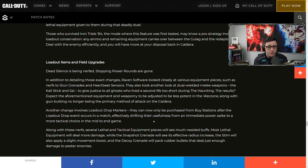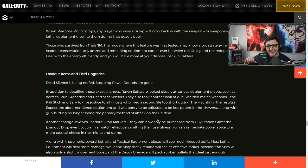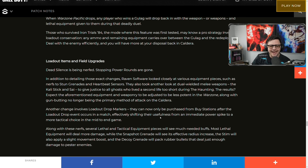Raven Software also looked closely at various equipment pieces — nerfs to stuns and heartbeat sensors. They also took another look at dual wielding melee weapons, the Kali sticks and the Sai, to give justice to all the players who had their lives cut short during the Haunting. They're aware of it — if you abuse those mechanics they will get broken. The results: equipment and weaponry adjusted to be less potent, with gun-butting no longer being a primary method of attack on Caldera.